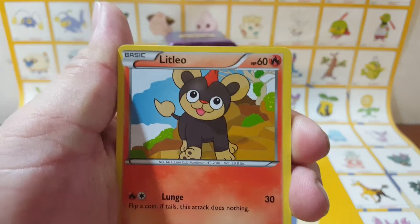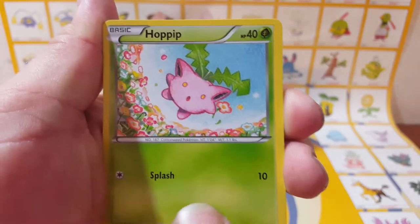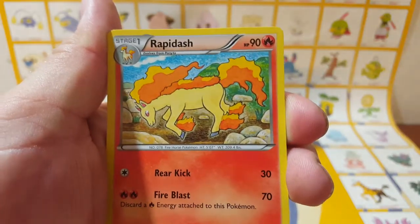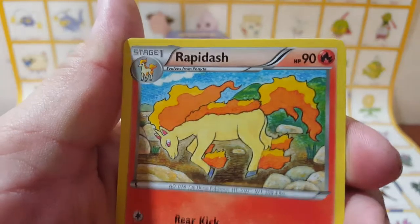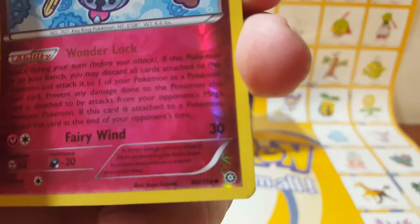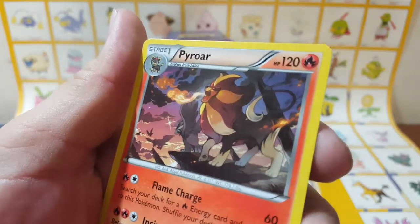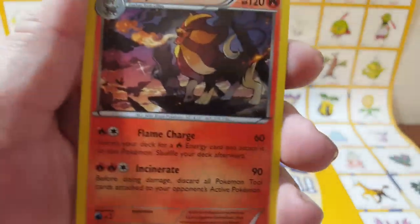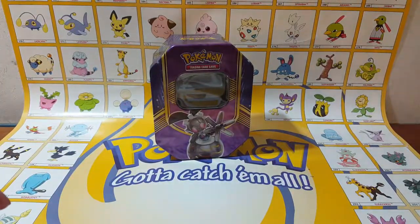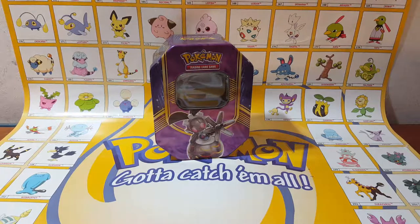Nosepass. Litleo. That one's a holo for me. Litwick. Pokemon Ranger. Ranger! Ooh, that's Rapidash — I like that artwork, looks like it's just drawn. Clefairy. Uncommon, reverse rare — that's pretty cool. And a Pyroar — regular rare. I like that. The only really good pull was the reverse rare Moltres and a trainer holo.